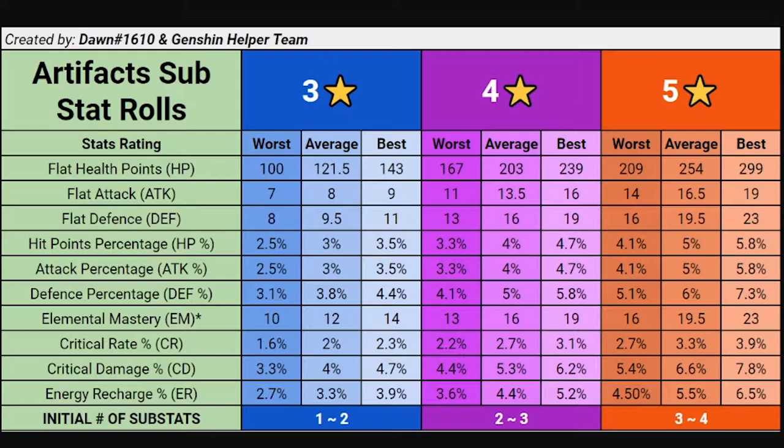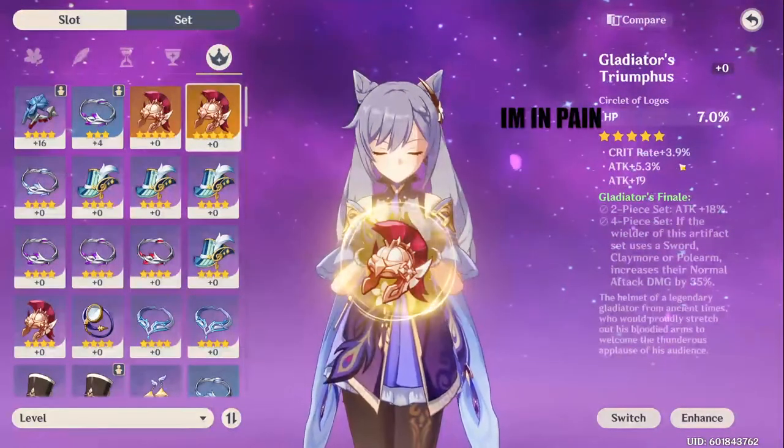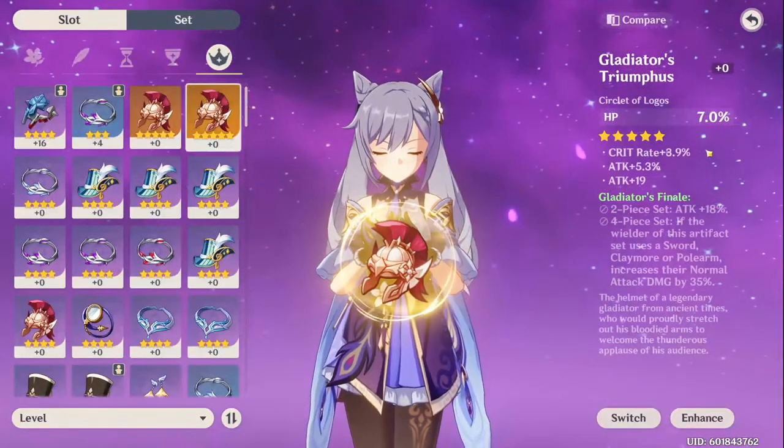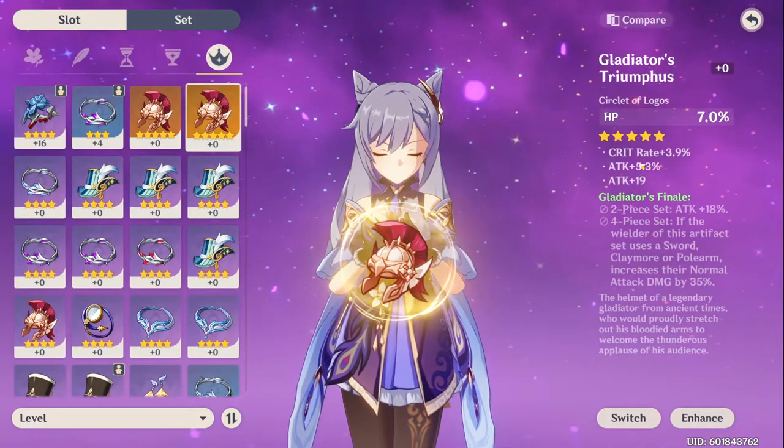Now do you see what's going on here? When I first saw this, I nearly choked. What this is basically stating is that for hardcore, diehard players to get the perfect artifact, you not only have to roll the right main stat — like attack percentage — with crit chance, crit damage, flat attack, and elemental mastery, you also have to worry about the tier of substats you rolled. Look at this — my crit rate here is the best possible roll, while my attack was 5.3%, which is average.